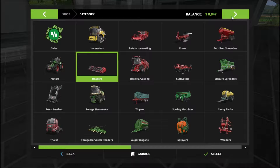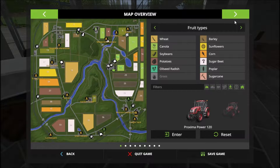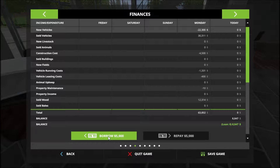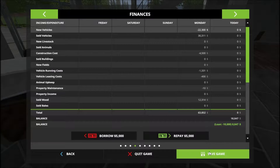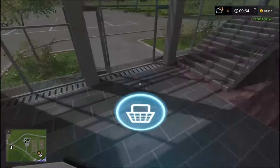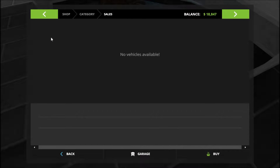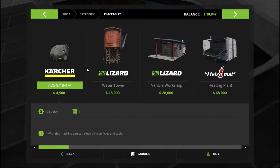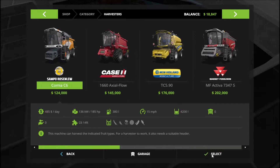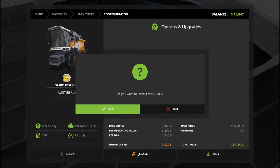Let's go to money. We're going to borrow up to $15,000, which gives us $18,000. Let's go back. Nothing on sales. Harvester — select it. Lease it for $9,000. Oh my gosh! Leased.